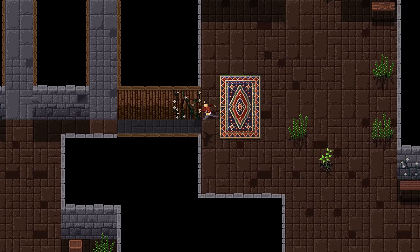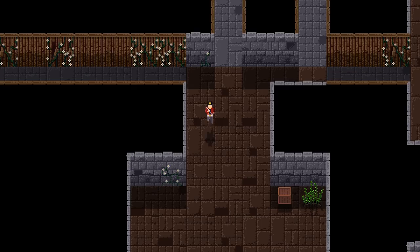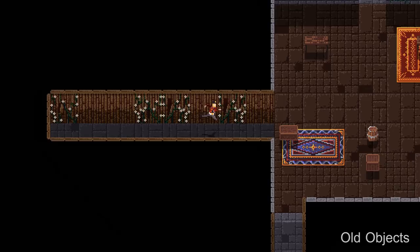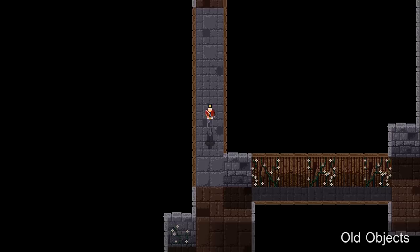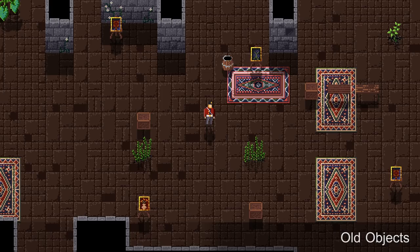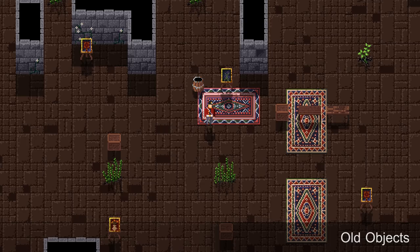Once some of the assets were in the game, we realised that the perspective was looking a bit off on some of the objects. The view we are using is loosely known as a three-quarter view, where you can see the top and the front of the object at the same time. When I'm working in Pixel Edit with no background for context, I might think the object is done, but then when it's put in the game world it's easy to see that the perspective is a bit off and I'll need to go back and tweak it to match what we've already done. It's getting easier to get the perspective right the more assets I create — like everything, it takes a bit of practice.